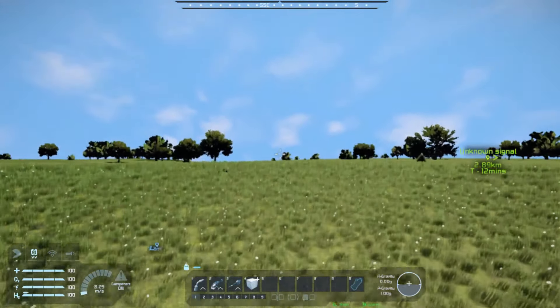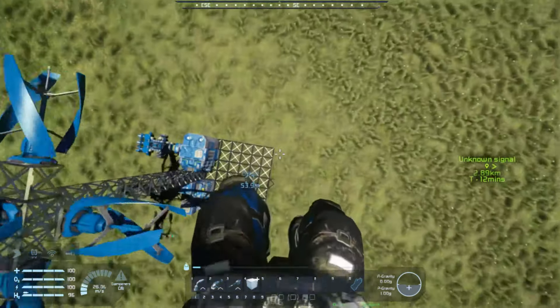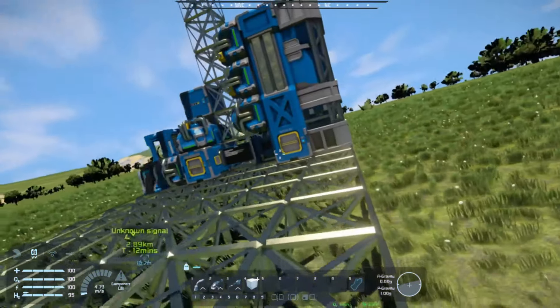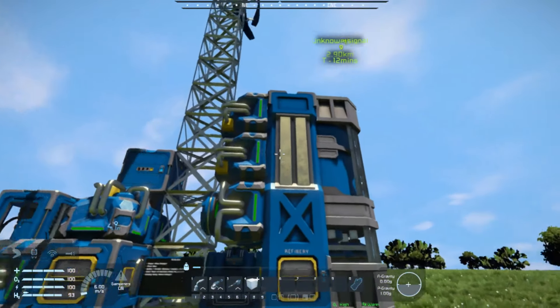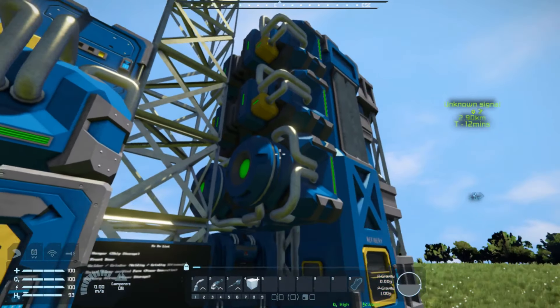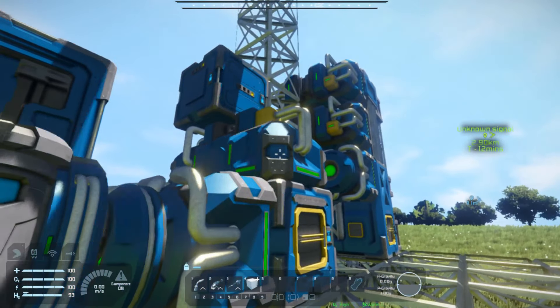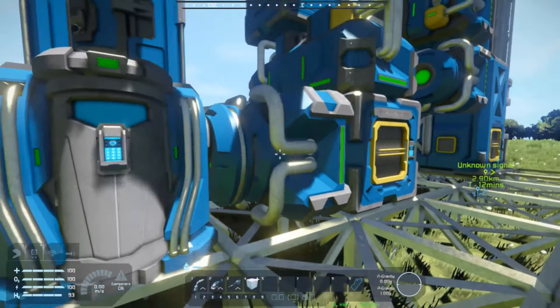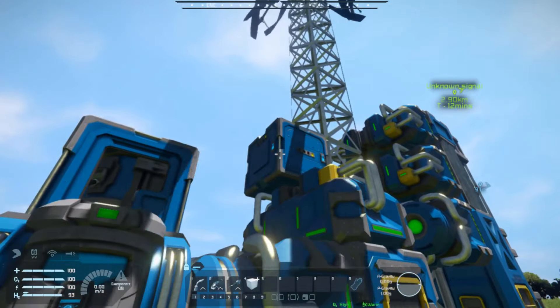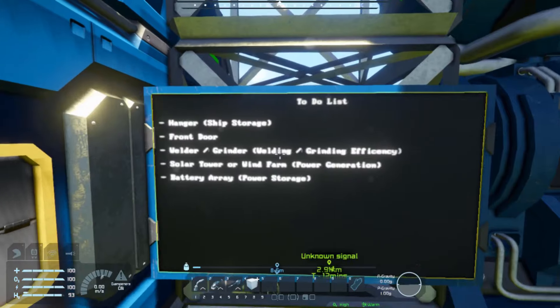I have also decided to build next to the ice lake, and over there I'll just build a drilling derrick soon. We've got a refinery with two speed modules, one power efficiency, and the assembler with one speed module and one power efficiency. And a battery up there. And you may have noticed this here - this is my little to-do list that I made.